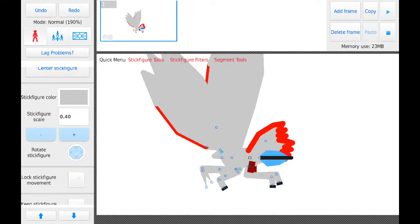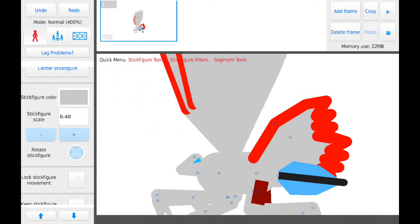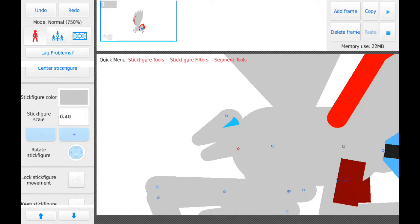I just got the abdomen as well. I'm going to make a Mothra through the outro. I think she looks shy.